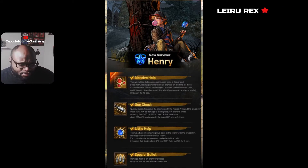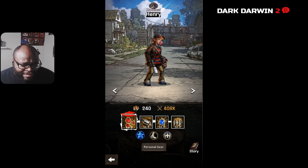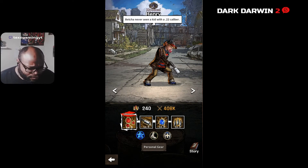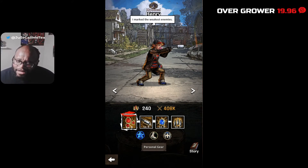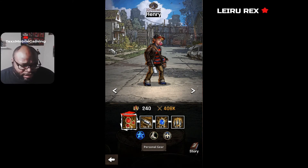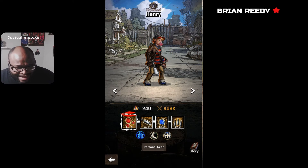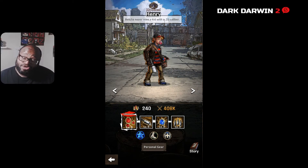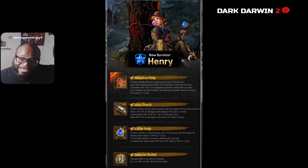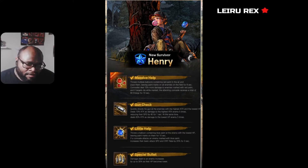Next in his kit we have Gun Check. He quickly shoots his gun at the enemy with the highest attack and the lowest HP, dealing 10 attack damage to the highest-attack enemy five times. He also reduces their speed by 40% for one turn. At the same time, he deals 60 attack damage to the lowest-HP enemy five times as well. So Henry is working double time for your team, which is why I said he goes pretty well with Glenn.